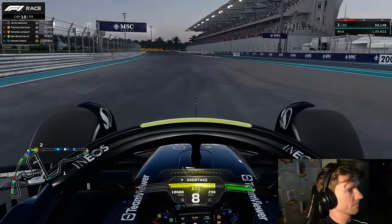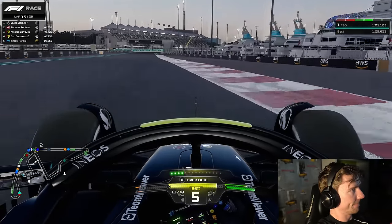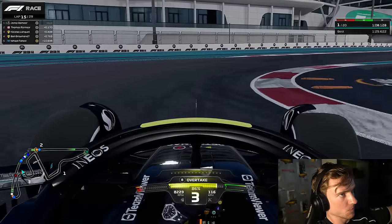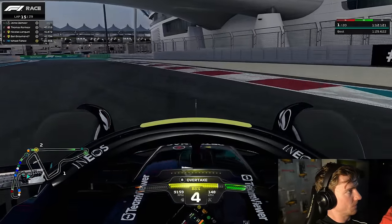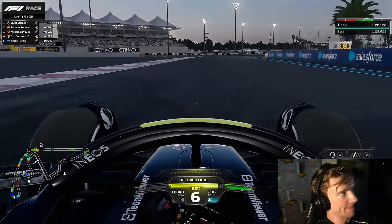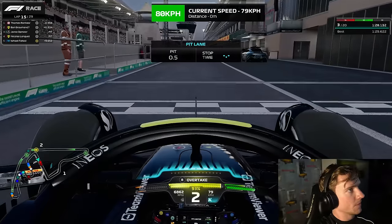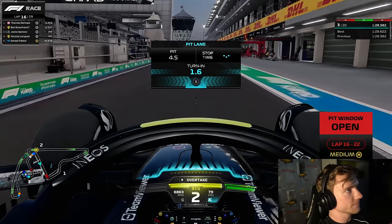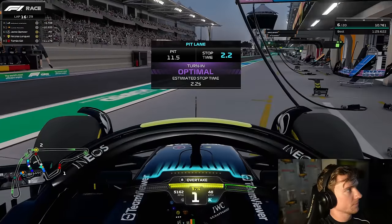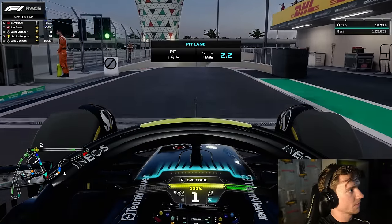Thomas doesn't re-overtake us on lap 15 and stays behind. Iker Baina is in P5, about 10 seconds behind. We're using the softest compound available around Abu Dhabi — the undercut is huge, but as I always say, the bigger the undercut the less pace you'll have relative to people who box later. The bigger the undercut, the bigger the comeback. We have now come in, got Nikolas Lange behind us — he started last in Q1 on purpose to do a last-to-first challenge and has had a phenomenal stint so far.